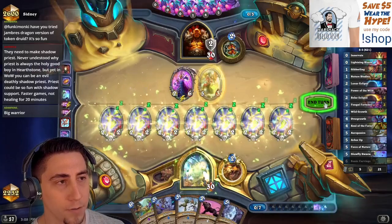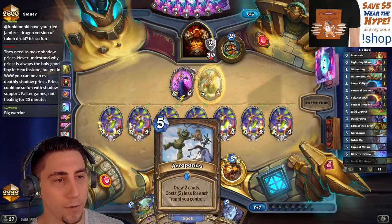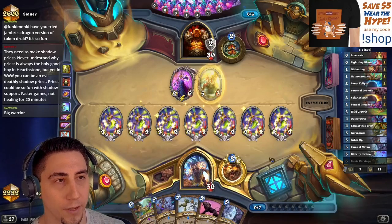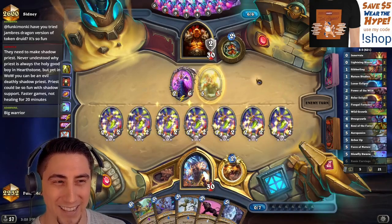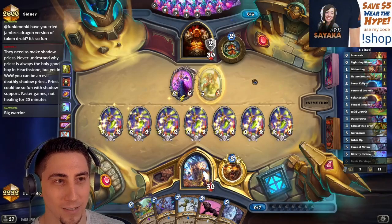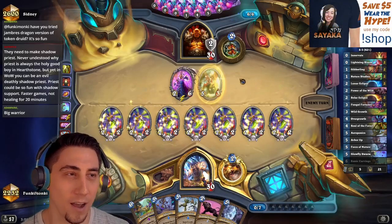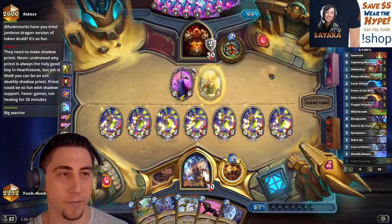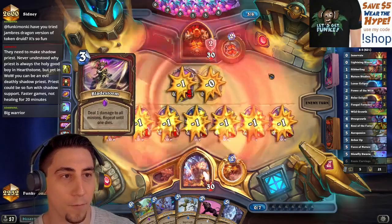Playing around a Brawl I suppose. Next turn we get Arbor Up into Power of the Wild — that's plus three attack on everything, that's like a Bloodlust. We actually have lethal next turn: just Arbor Up plus Power of the Wild. We definitely want to kill the Vargoth going into turn seven so that way they don't pop off with Commencements.